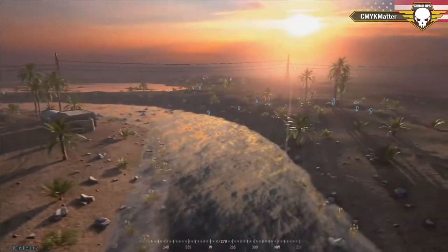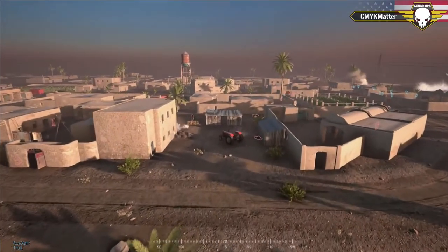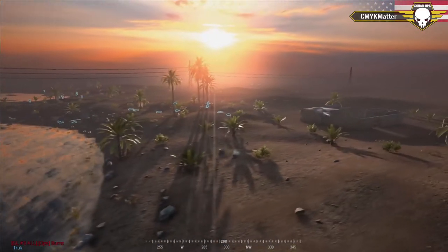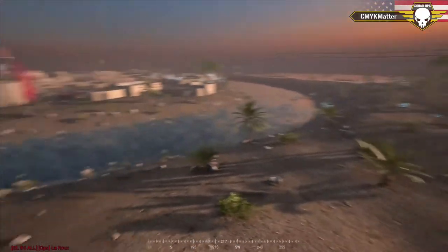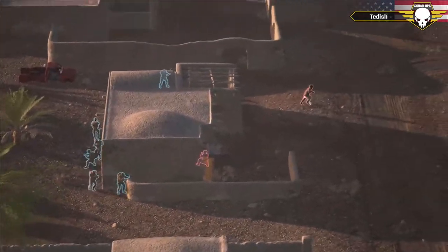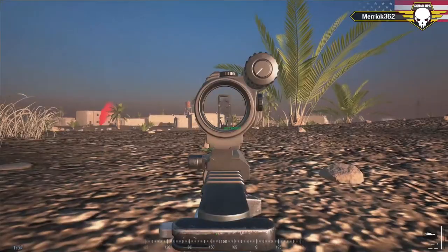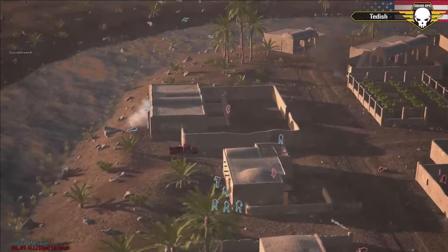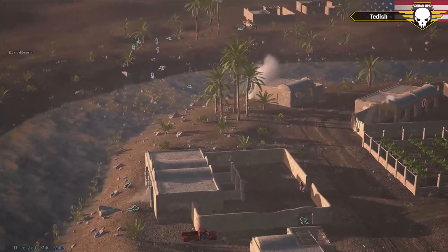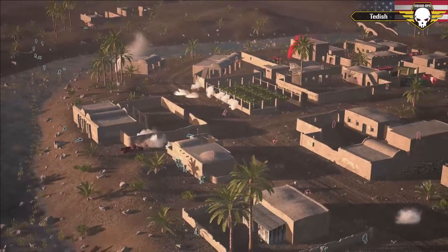On the north, the MRAP pulls up close and is just unloading on these buildings, doing a lot of damage, ripping apart a Dishka. RPGs coming out, running across the river — action all over the place. A Dishka emplacement firing on a building, but he can't really see the MRAP. The U.S. has a foothold now — they've gained a foothold on the western side of that village, and that's one of the biggest hurdles you need to get over.